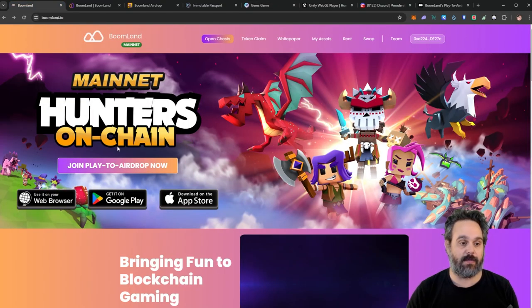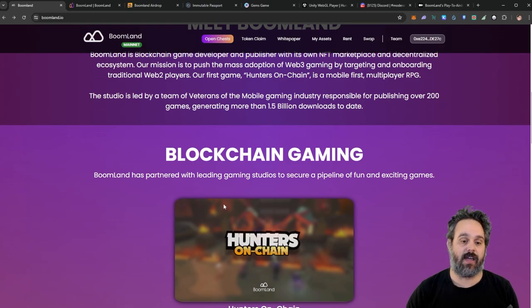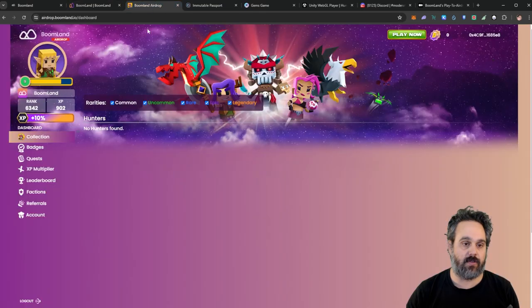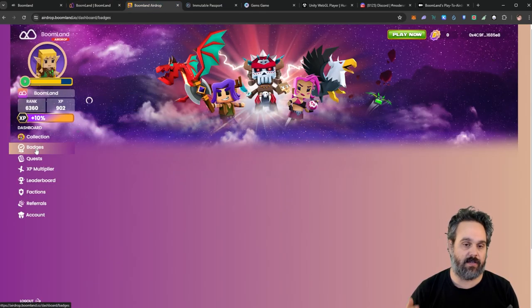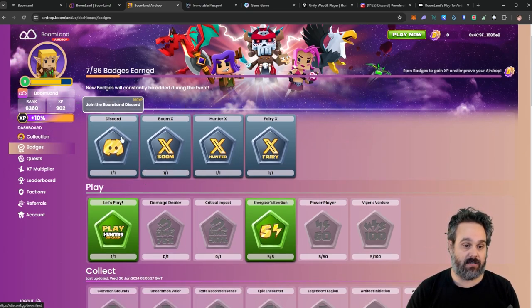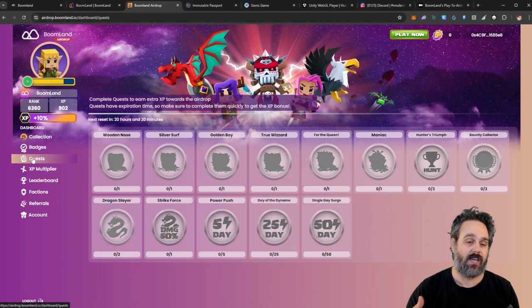You can play the game on your browser, on Android, or on iPhone, so it's easy for everyone to join. They also have the airdrop where you can see all the different things you can do. You can play the game to get points, and you can also do general tasks like connecting to Discord, following on X, liking posts, and other social tasks we normally see.